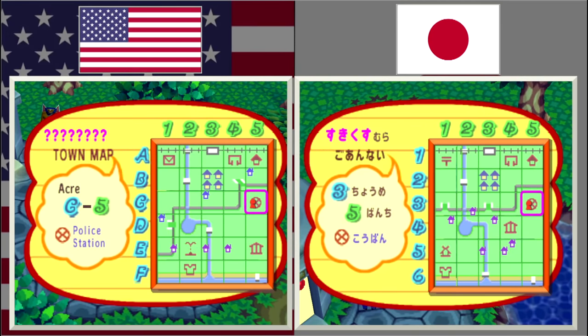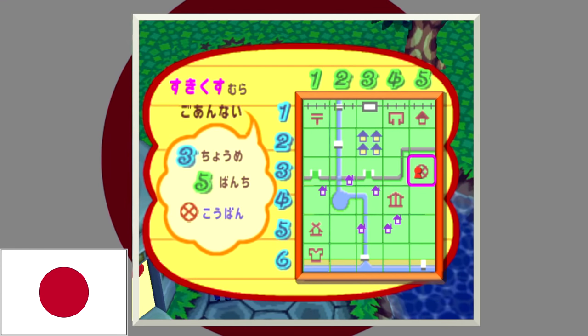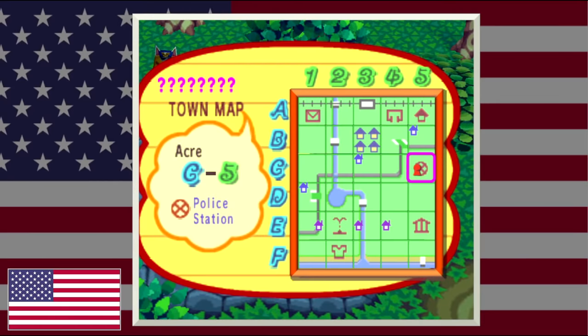Now let's talk about the actual interface. In a lot of instances the game is almost identical, but here's one significant change: the language of the map is different between the two versions. In Japan it would be two sets of numbers — you could say 'I want to go to area 2, 5,' meaning two across and five down. But the localizers realized this could be confusing since they're both numbers, so they changed the horizontal numbers to letters. Now you could say 'I want to go to B5.'